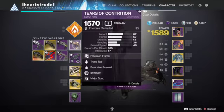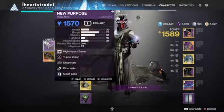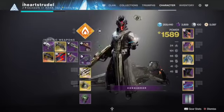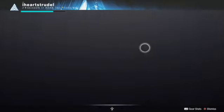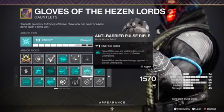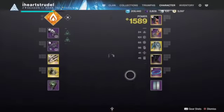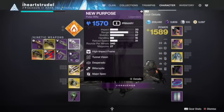It's pretty standard — I'll have a DIM link in the description below. I'm running New Purpose pulse rifle and The Ninth Hunger. The pulse rifle is for the anti-barrier, and Gjallarhorn is for the solar burn. For this grandmaster there are a lot of solar shields, so that's why I'm running it. The Ninth Hunger is for those void shields.